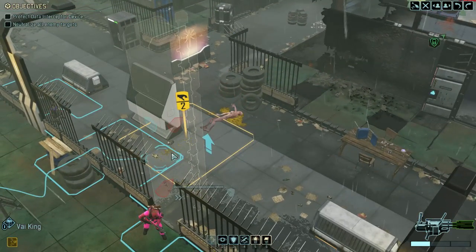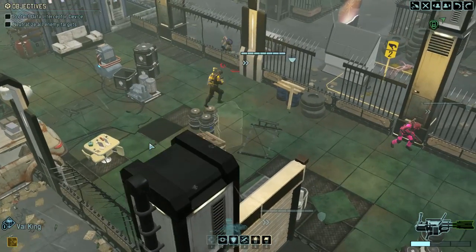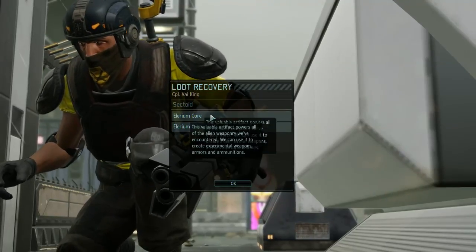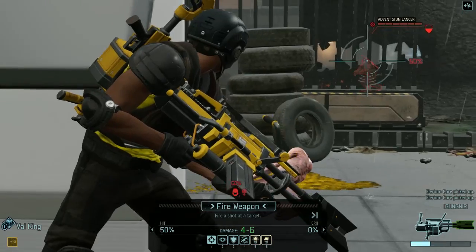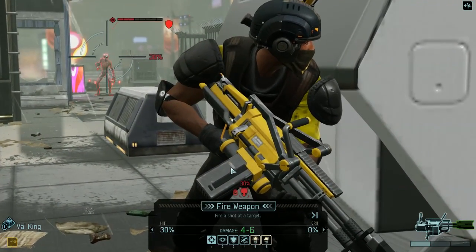Let's do it — he's low enough health. A good grenade could also solve it. We could just kill him without worrying that we might have flanked ourselves. Oh we lure him — nice! He has a shot: 50 there, 30 there. Let's check the grenades.